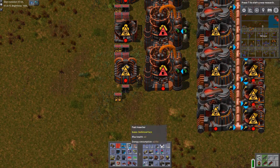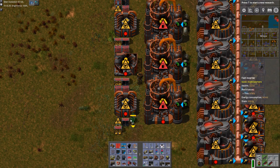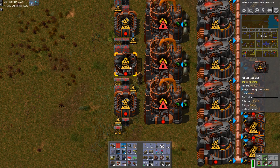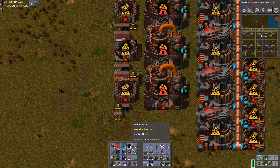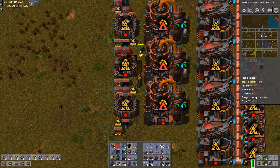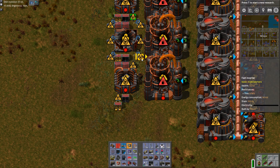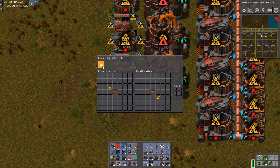Now we start filling up from the beginning. First it goes into this one, then from each of these into the pellet press. Pellet press, yes. Now I need to jam it into these — one, two, three. These need to be special Bob's inserters that are diagonal, like this.